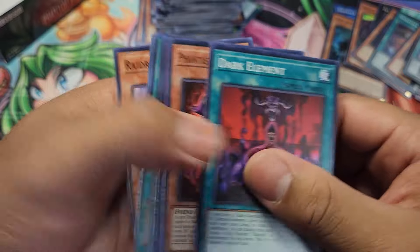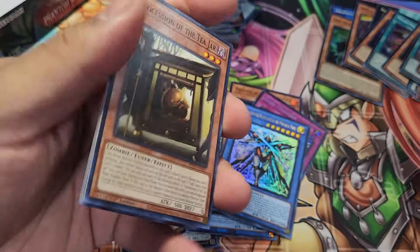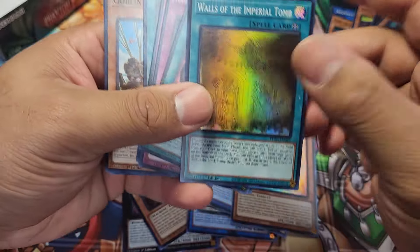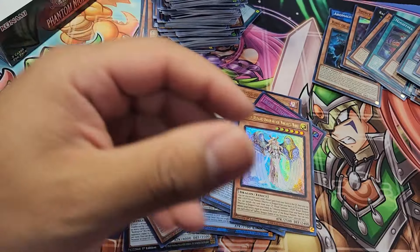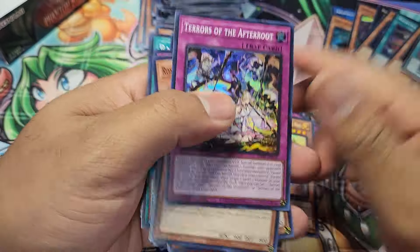Dragon Sage of the Voiceless Voice — I know that deck's supposed to be pretty good. Skull Guardian of the Voiceless Voice. Another Mad Spectre. Saphir, Queen of the Dragon of the Voiceless Voice. It looks like I'm getting all the cards to build that deck. Not too bad for the Horus cards, but I kind of wish it was probably like an Ultra. Sunset Beat. Rise Ranked Up Magic. Psychic Arsenal — I know that card's actually pretty good for Cosmos.